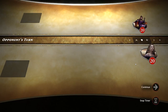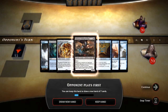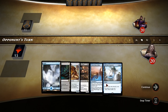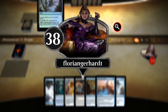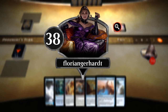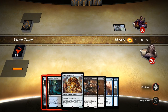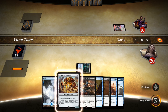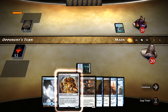Let's see who we're playing against — Floor something or another. Two land, I guess we'll keep it. Florian Gerhard. We'll go ahead and play our dual land and then Scrounger, see what happens.